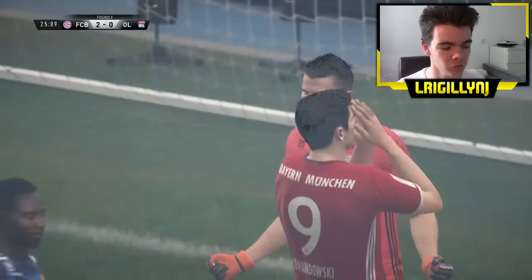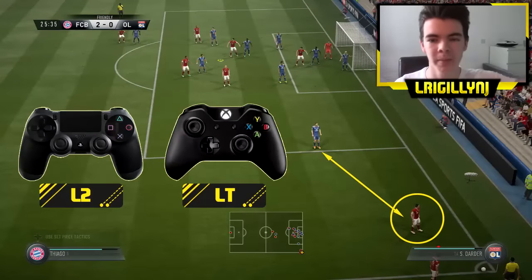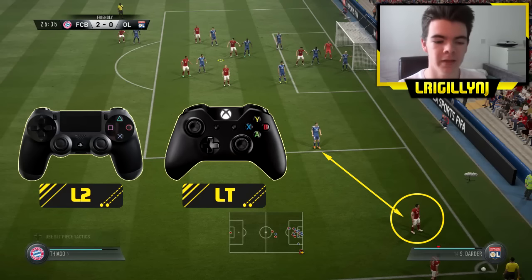It seems like physicality and headers are really overpowered in the game this year. So what you want to do is bring a man in short — that's the first thing you want to do. This is the method, and it's not a glitch, it's just a clever tactic. To call a man in short, you need to press the left trigger on Xbox and L2 on PS4, but you need to press the button whilst the replay is going on. If you press the button as you're already in the corner, it would just pull a man in short and he will start running towards you — he won't already be there.